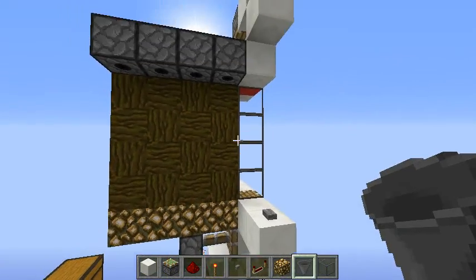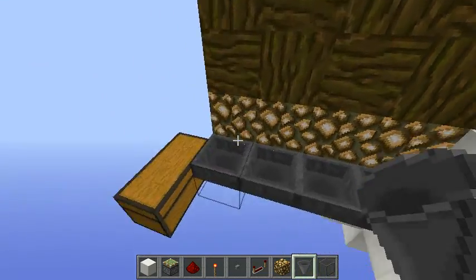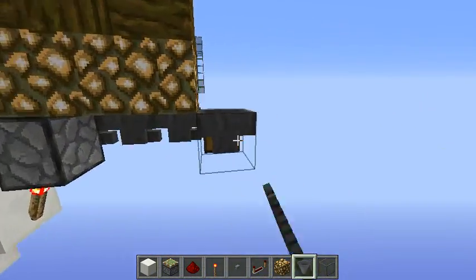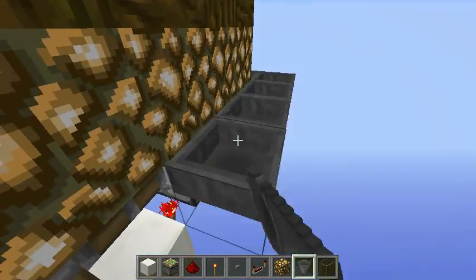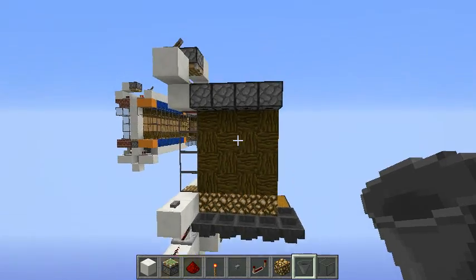Finally, if you don't want to collect the items by yourself, you need to place one line of hoppers here. You can do the same on the opposite side, just like this. You can also mirror the other parts of the circuit, just like I did here.